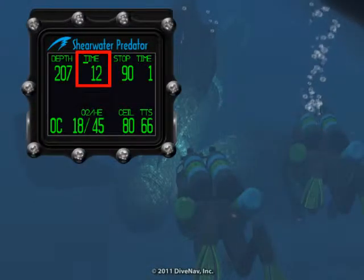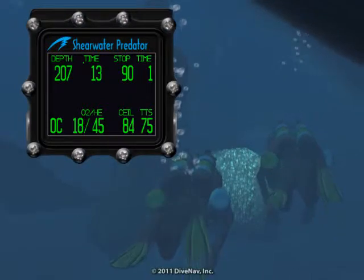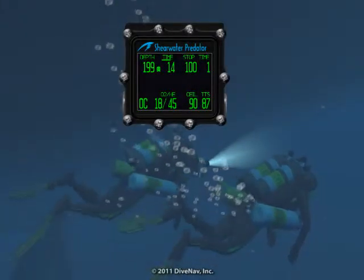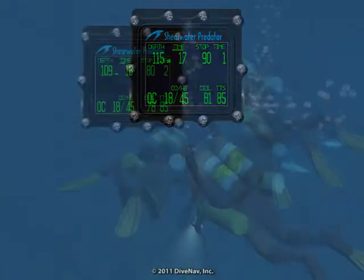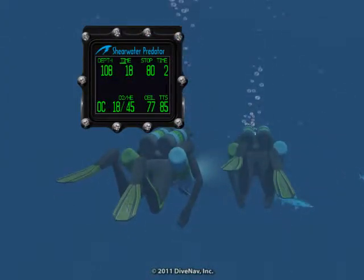We are approaching our planned bottom time. Let's begin our ascent according to the dive plan. Since we can switch gases prior to the deco stop, let's ascend to 110 feet and switch gases.